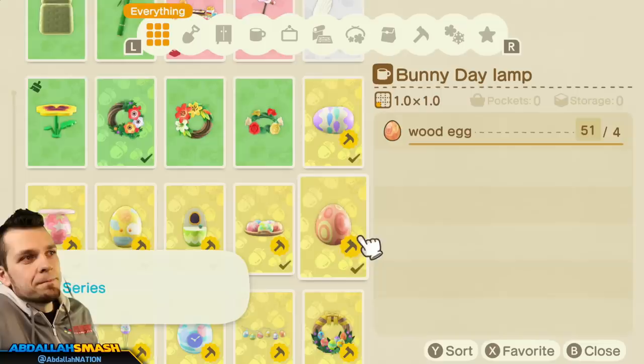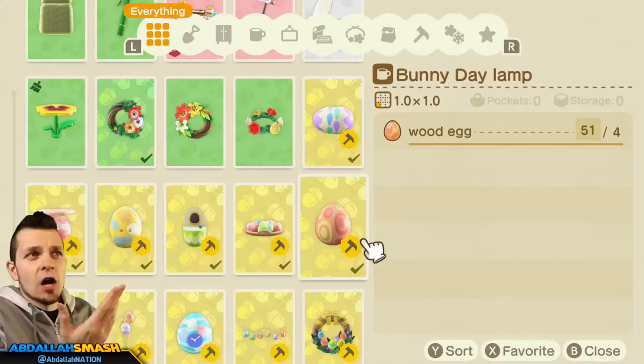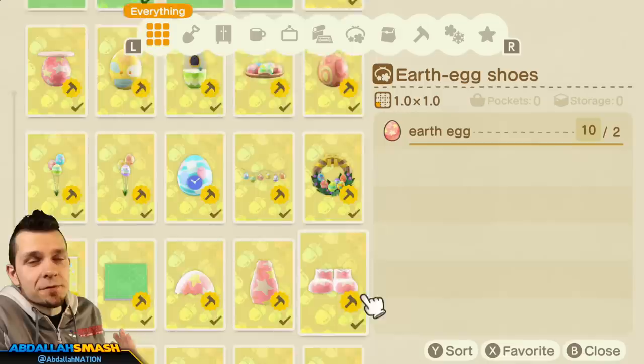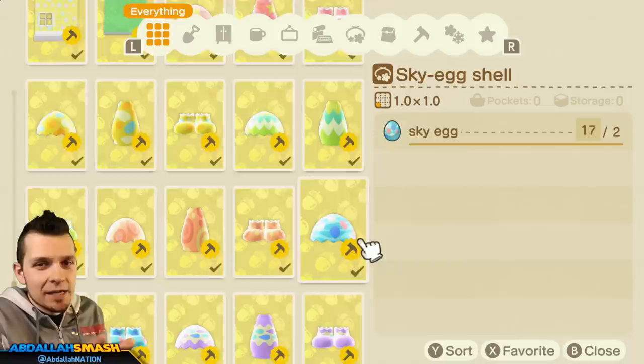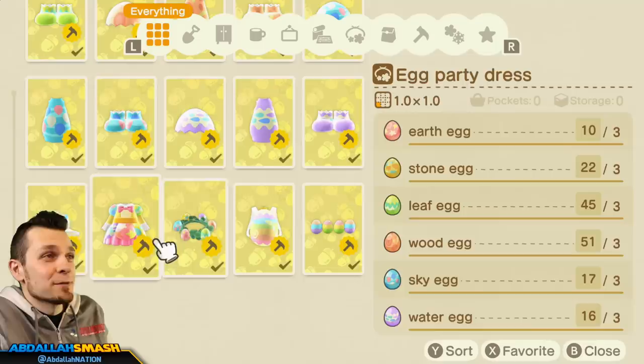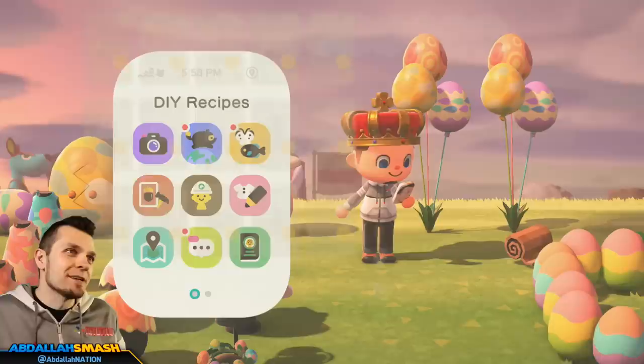Here's a sneak peek at the recipes I have — this isn't complete, so look forward to the full showcase. Clicking on the series, you can see the bunny day stool, lamp, and others. Some require one of each egg type. You're going to need a lot of different eggs to craft everything. I don't want to spoil what happens on the last day of Bunny Day — you'll have to find that out for yourselves.